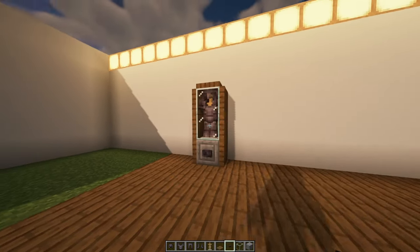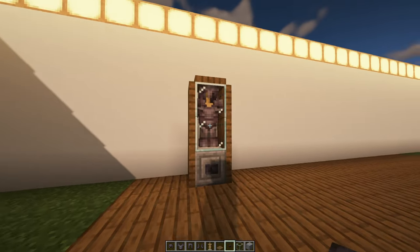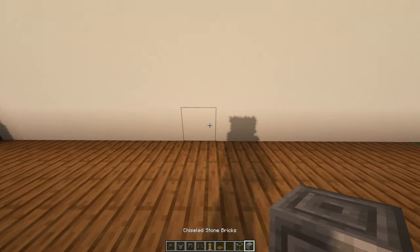Number seventeen: Armor Display. Another really cool piece of furniture you can put in practically any type of room. A cool challenge: see if you can make every single piece of leather armor dyed and put them on display using armor display stands.